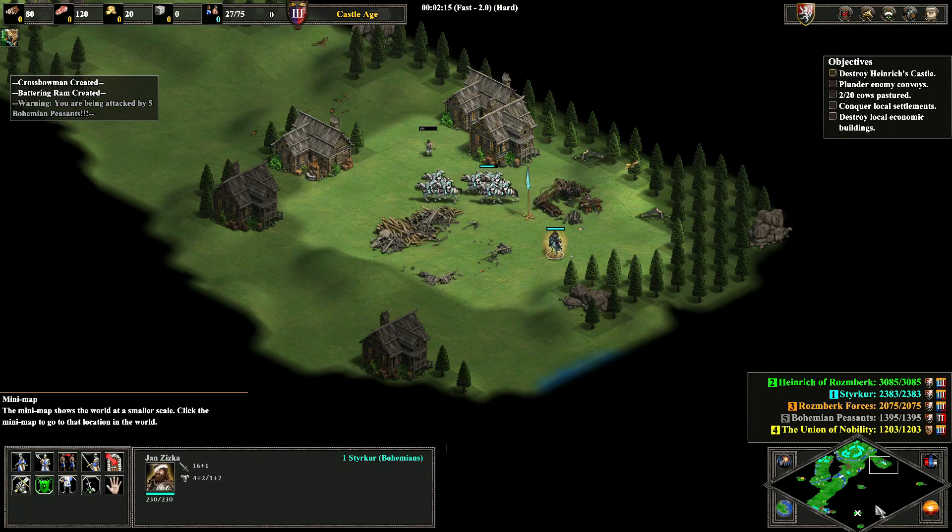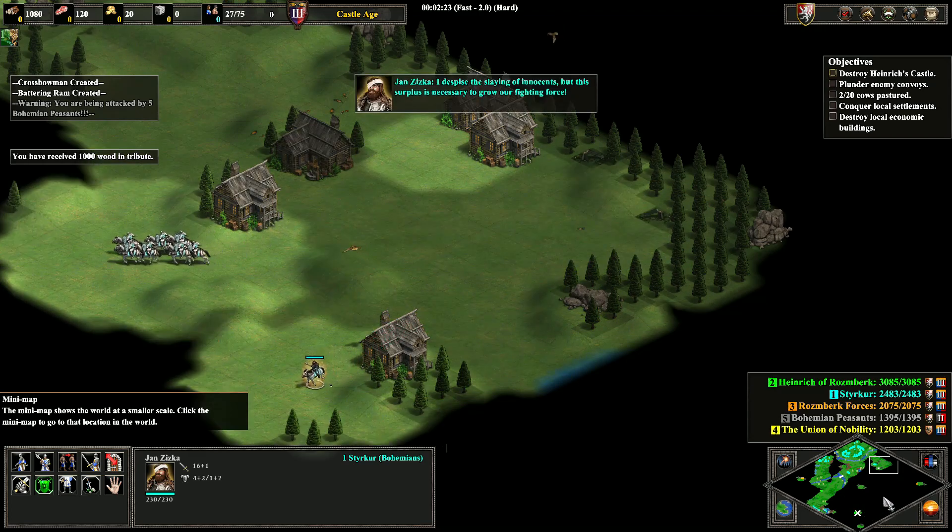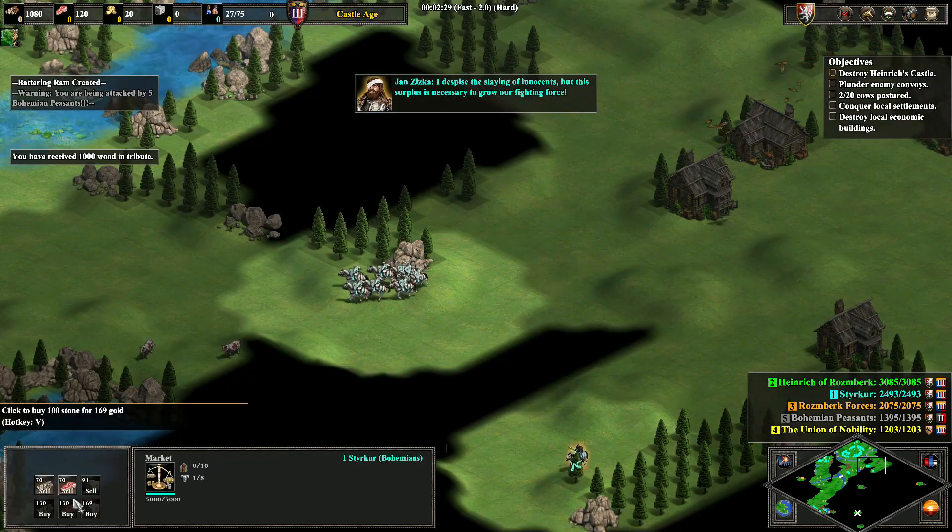While my knights are going to meet up with the crossbows, I'm going to send the hero unit Jan Ziska down to the south. He's going to get ready and be in position to distract the enemy forces.